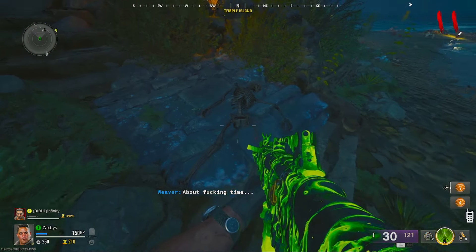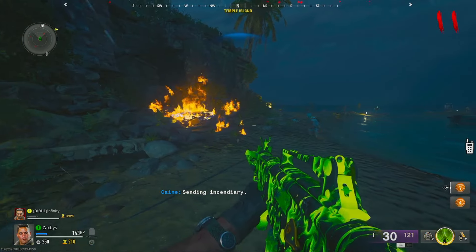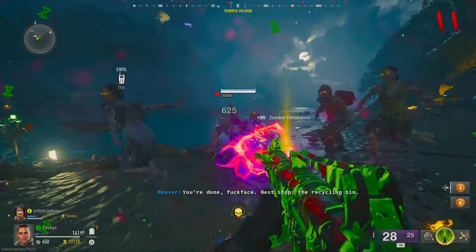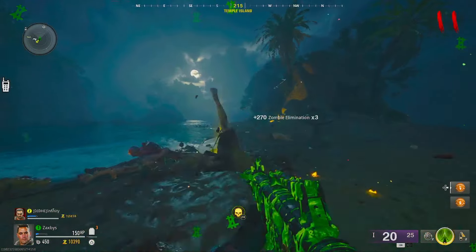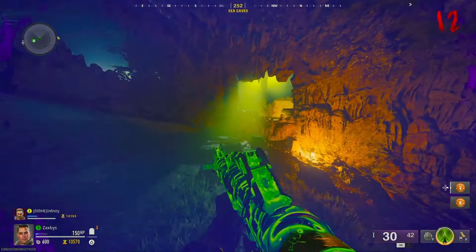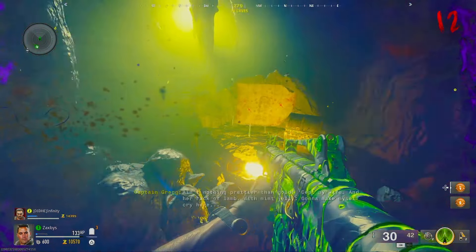At every single X there's going to be a different skeleton - these are members of the pirate captain's crew. Find the first skeleton at this location. Go out to the skeleton with a molotov, light it on fire, and eventually an HVT will spawn. Kill the HVT, pick up the cursed coin, and take it all the way back to the pirate captain.